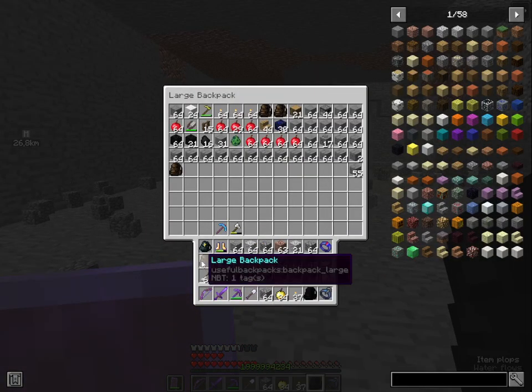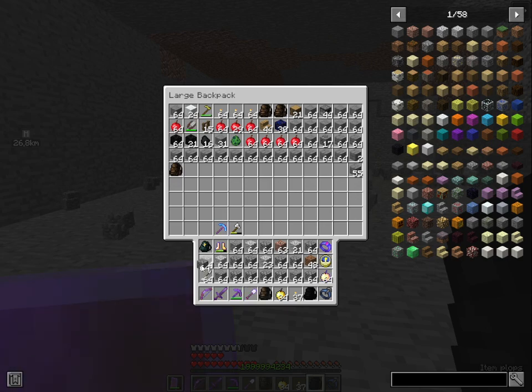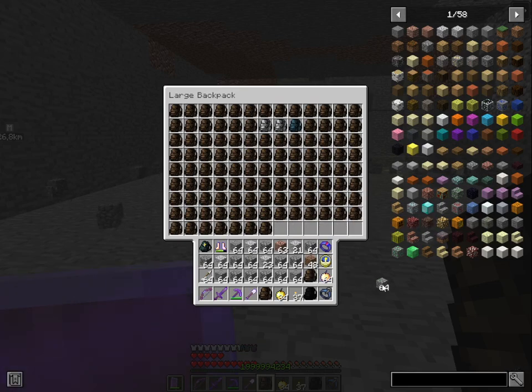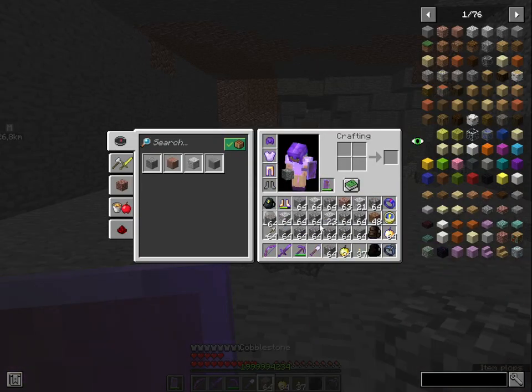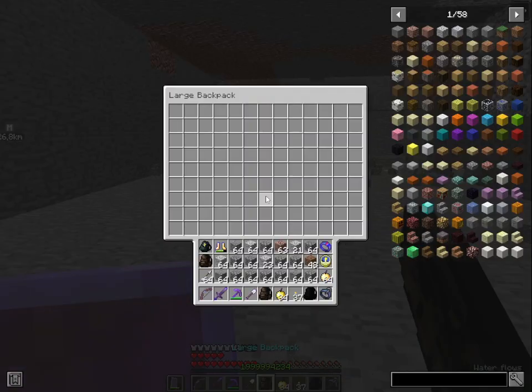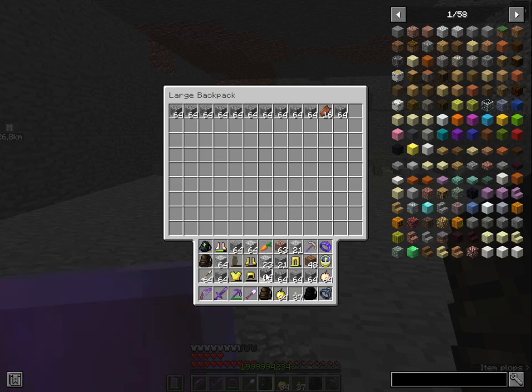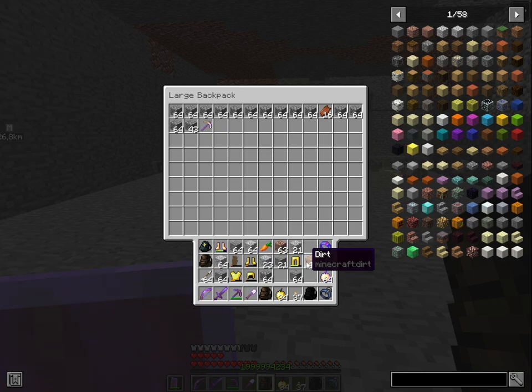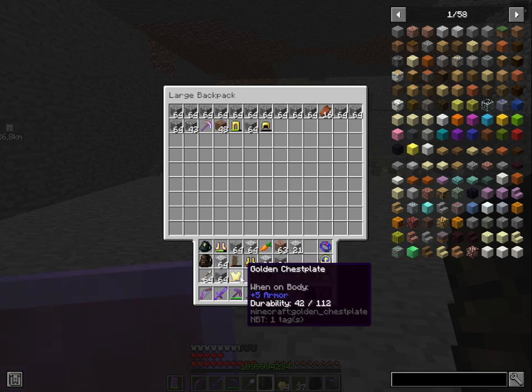Let's hide the large backpack and do the backpack unpacking again. There's a golden pickaxe with Fortune, an Apothesis sifting desk affix, Unbreaking 7, Silk Touch 1, Efficiency 6 - a Minecraft golden pickaxe, not even unbreakable. Let's hide it, and the golden armor too.